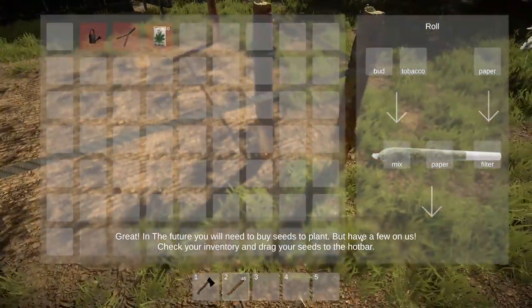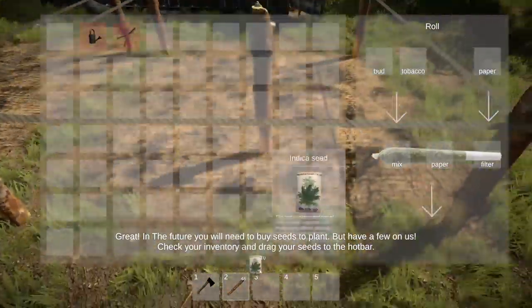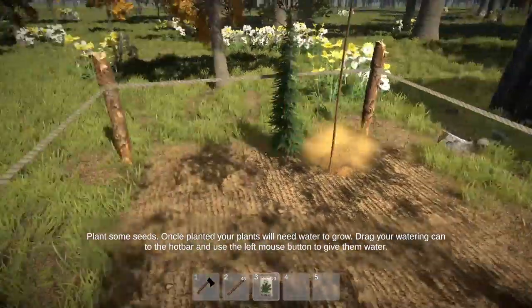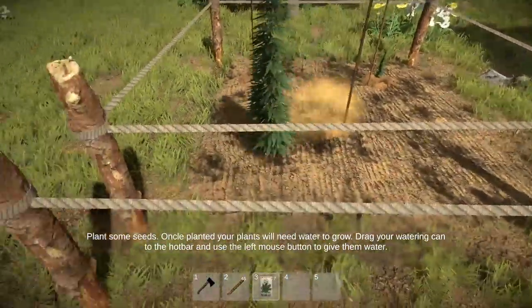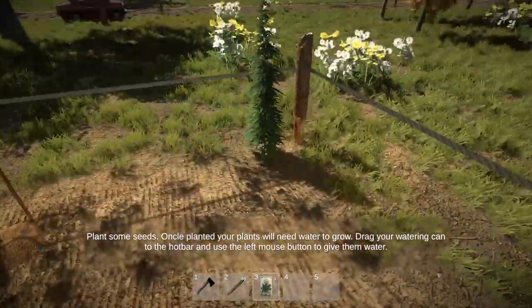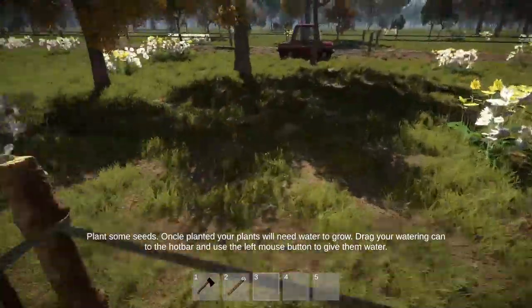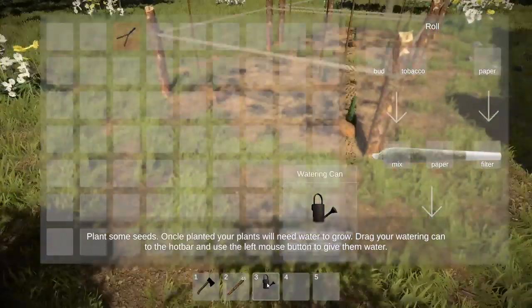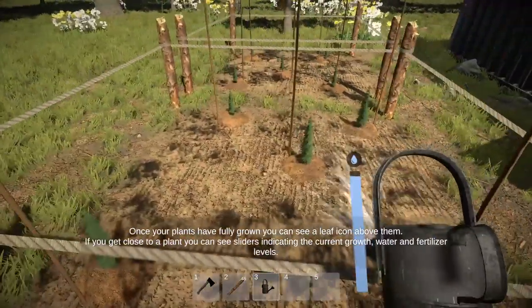In the future we'll need to buy seeds to plant, but we have a few on us. Check your inventory, drag your seeds to the hotbar, and plant some seeds. One, two, three, four and five — and another row of five. Alright, I'll grab the watering can which is in here. Let's water away and see if we can water all the plants at once.